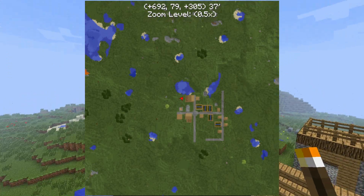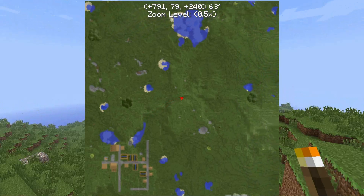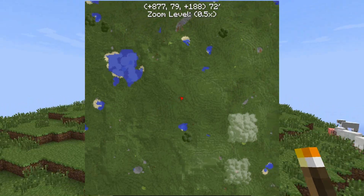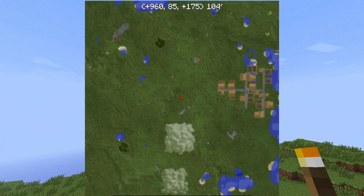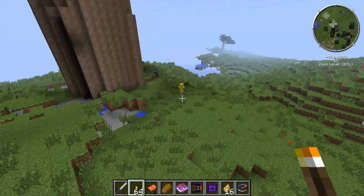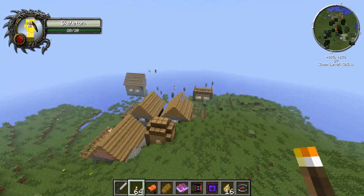We want to keep going east because the epicness hasn't ended yet. I could be passing other villages since I only briefly checked the map — but there we go, another village! That's three villages. We've got big trees that span the heavens and a skeleton nearby. Village number three is fairly close to the other ones.